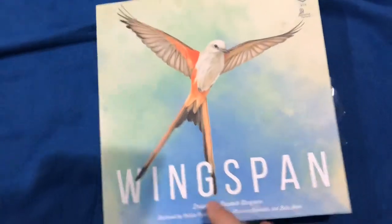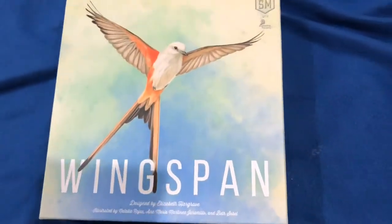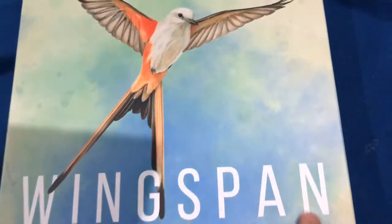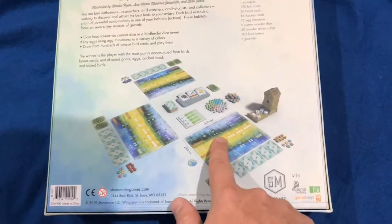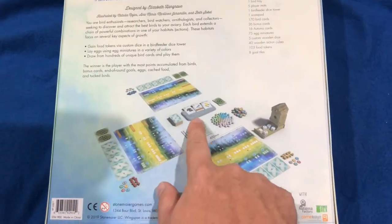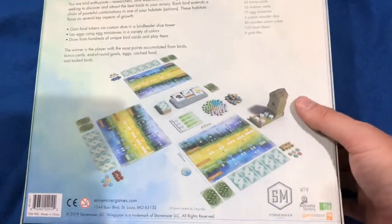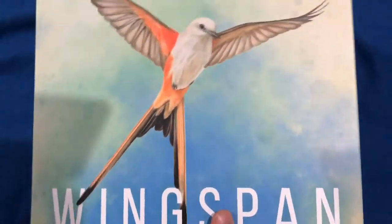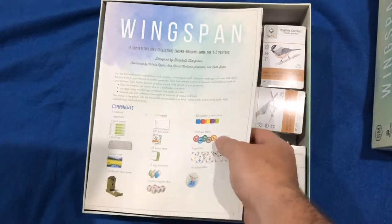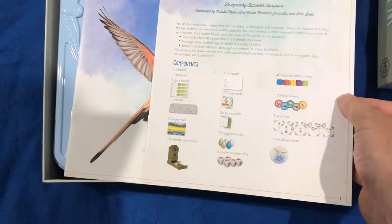The box has a very nice matte finish — very subdued. Inside the box we have some player boards, some cards, some eggs, a birdhouse dice roller with some dice, and nice artwork on the front being revealed here.